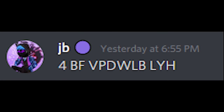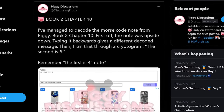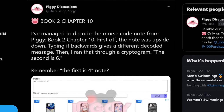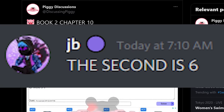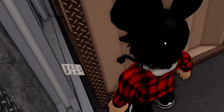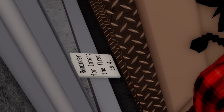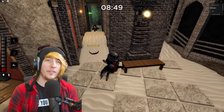The morse code has been deciphered. Minitoon flipped the morse code upside down to trick us, but this is what it says: 'The second is six.' This is actually a reference to a previous note back in the factory map, where there was a hidden note that said 'the first was four.' Now we have this secret morse code saying 'the second is six.' So I'm guessing in a future chapter there's going to be some sort of secret code, and the first number is four and the second number is six.